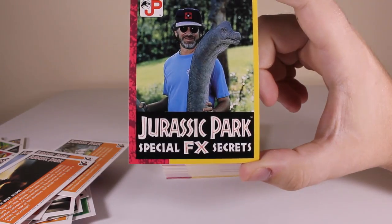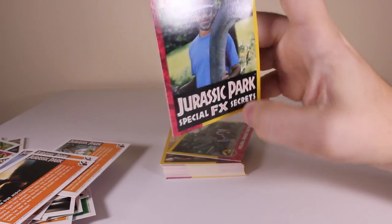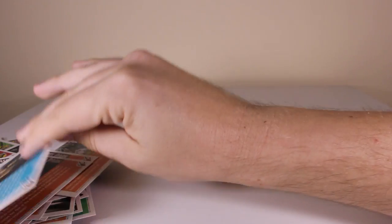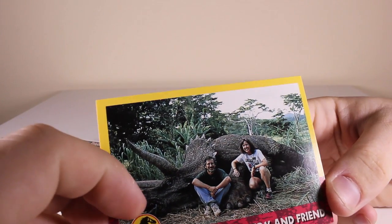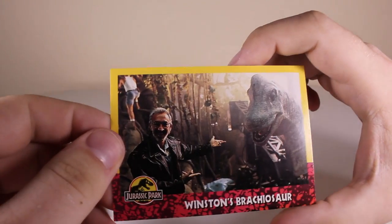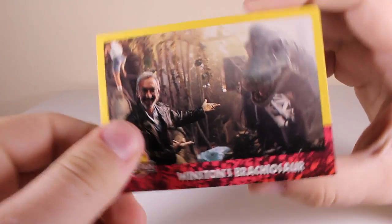Really fascinating. Now we're looking at the Jurassic Park Special Effects Secrets section of the collection - it'll be interesting to see what they have to say. Here we go - we've got Steven Spielberg and I think that is Kathleen Kennedy - yep, 'Spielberg, Kennedy and Friend.' And 'Winston's Brachiosaur' - what a bloody legend that guy was.